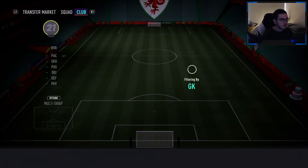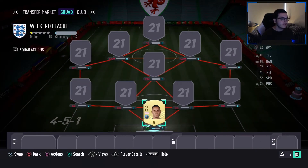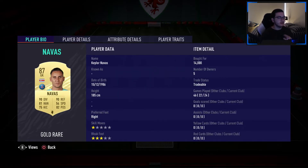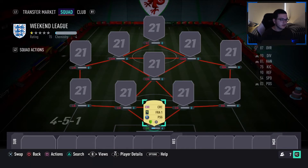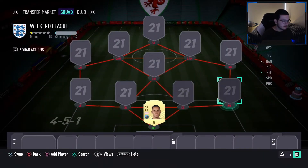For goalkeeper we've got the main man Keylor Navas — Champions League winner with Real Madrid four times. He's insane. You don't really need tall keepers; the most important stats are diving and reflexes, and positioning is also really important. I've already played with this team — 24 games — and he's really good. He's got a Glove cam style so he gets a boost.